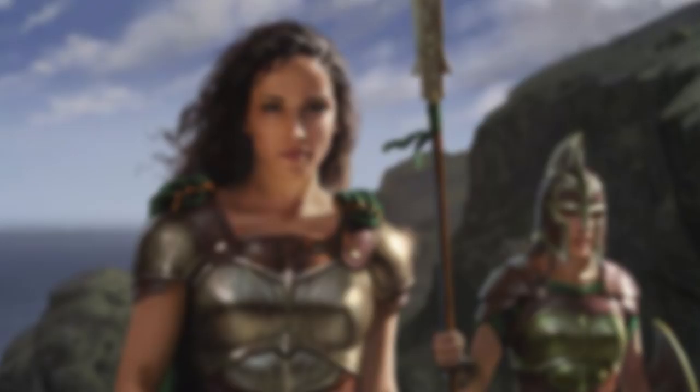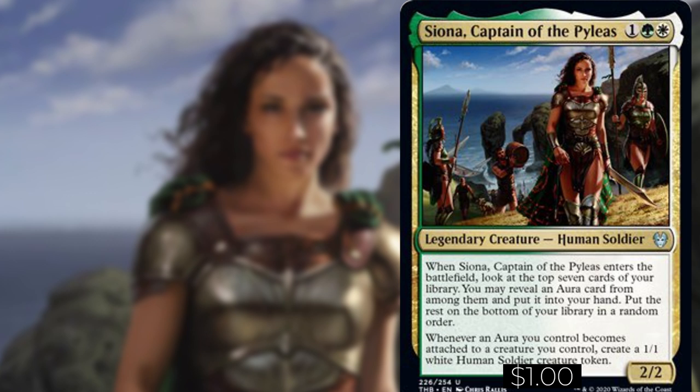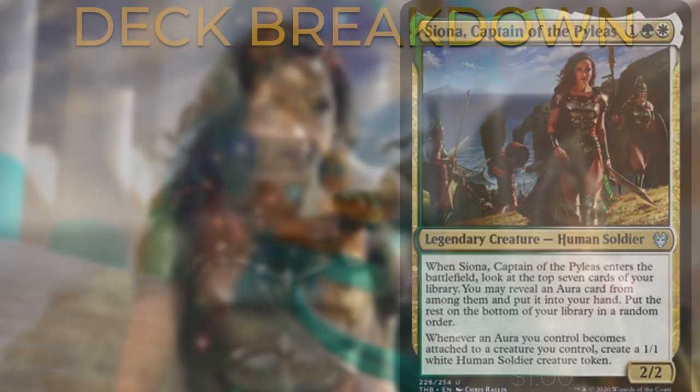Hey guys, welcome to Budget EDH. I'm your host Mike, and on this week's episode we bring you a Siona, Captain of the Pyleas $100 budget deck tech. Siona costs one green and one white for a legendary creature — a human soldier out of Theros Beyond Death. When Siona enters the battlefield, look at the top seven cards of your library; you may reveal an aura card and put it into your hand. Whenever an aura you control becomes attached to a creature you control, create a 1/1 white human soldier creature token.